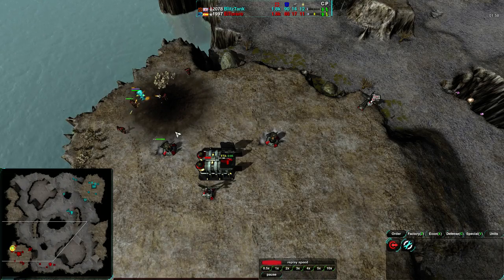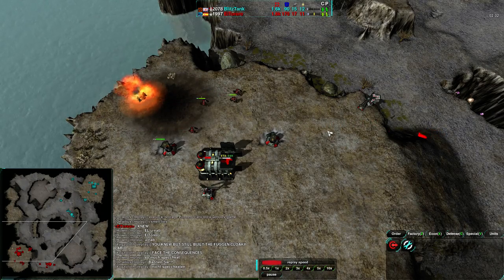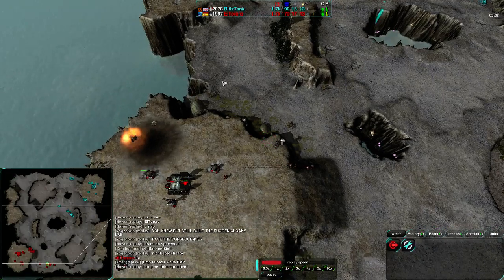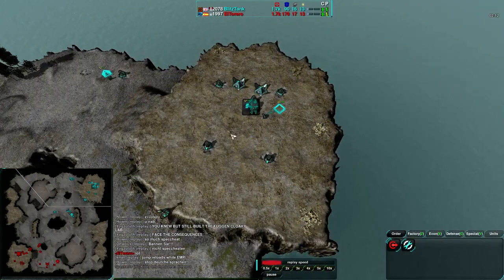I've had this happen to me before, and for me it was basically Lotuses that saved my butt. In this case it's a Tick, but yeah — if you're fighting against Jump, you've got to be careful about the Pyro attack from either the north side if you're in the south base, or the south side if you're in the northeast base.